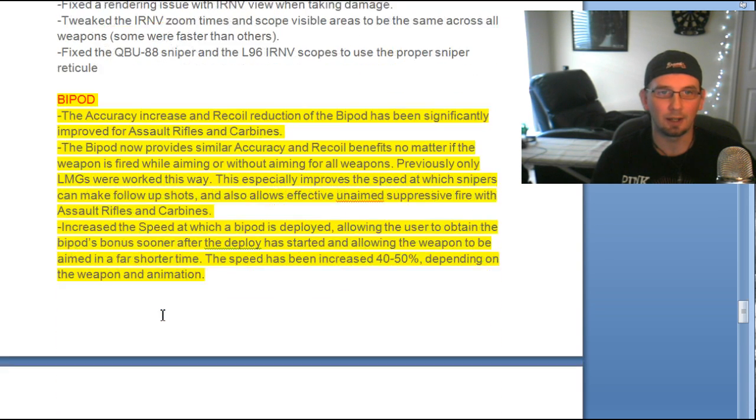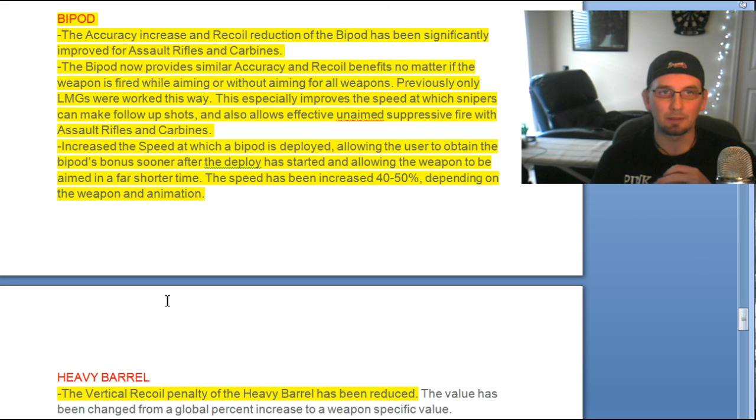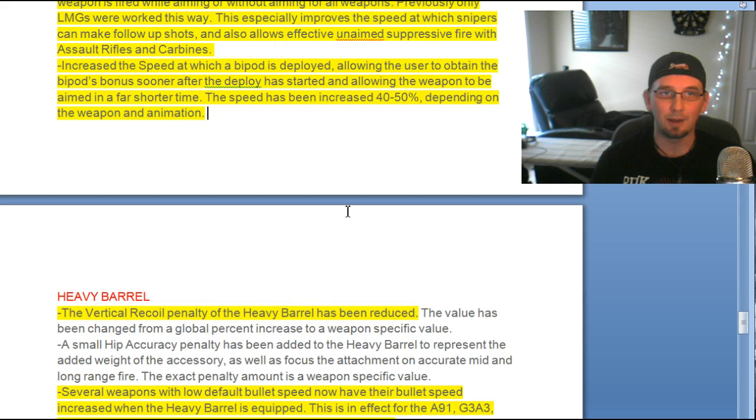Bipods: they've increased the accuracy and significantly reduced the recoil when using the bipod, improved for assault rifles and carbines. Also increased the speed at which the bipod is deployed — the speed has been increased 40 to 50 percent depending on the weapon and animation, which is a huge increase. That's going to give more reasons to use the bipod.